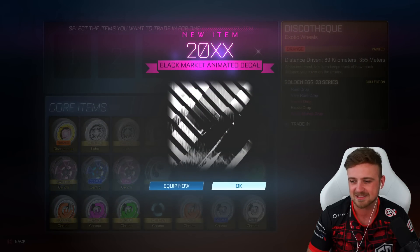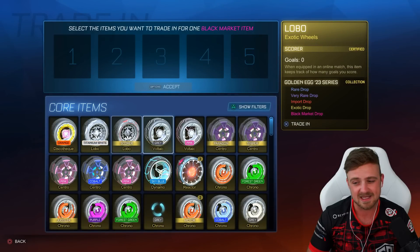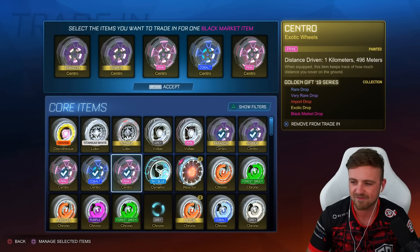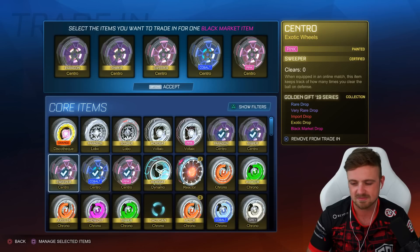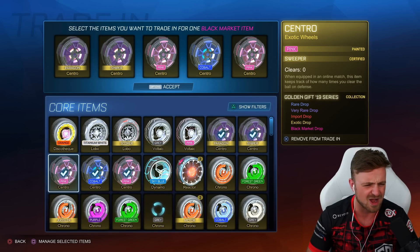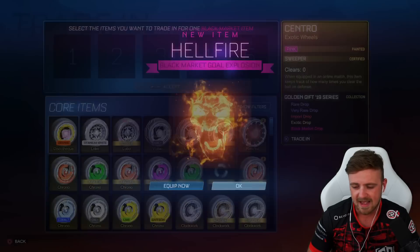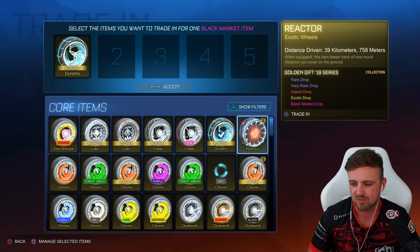I missed it for multiple days. I was like, oh, how am I going to make a video out of this? And then bang — we got a White Shattered. Burned Sienna 20XX, okay. These are all Golden Gift 19. Centros — okay, I don't remember them being that dark on the icon, but hey, we move. Let's go. Hellfire — nothing particularly incredible.